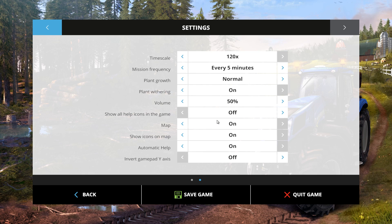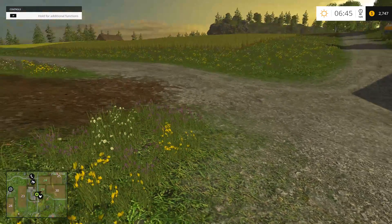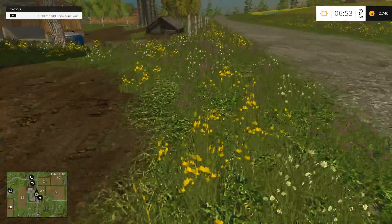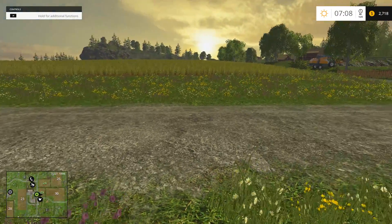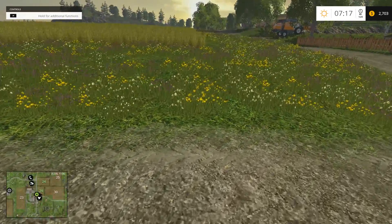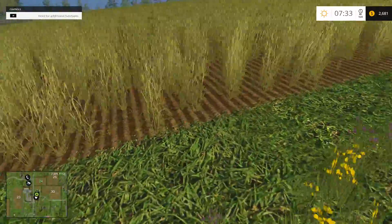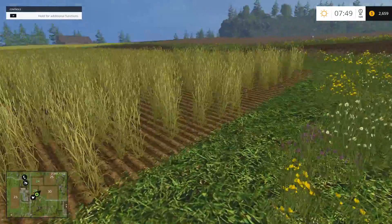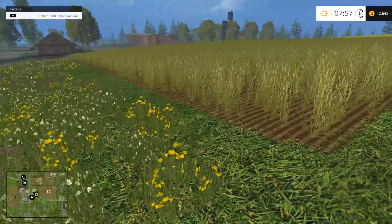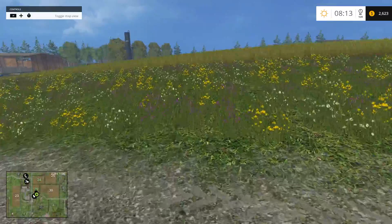I was just looking at some of these settings. I wonder what 'show all help icons in the game' is — I turned it off right away. There are people out there that like what they call achievements. In 2013, one of the things was they had little horseshoes all over the place — I never bothered with those. In World of Warcraft they had vanity pets, and some people just had to have every one of them. It's not anything that's necessarily interested me — I just like playing the game.